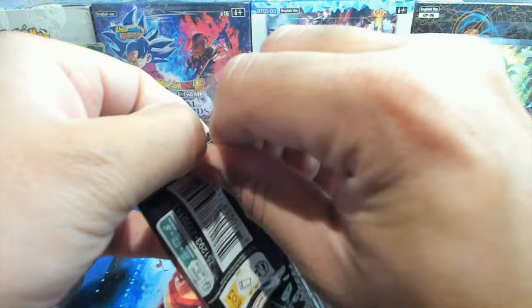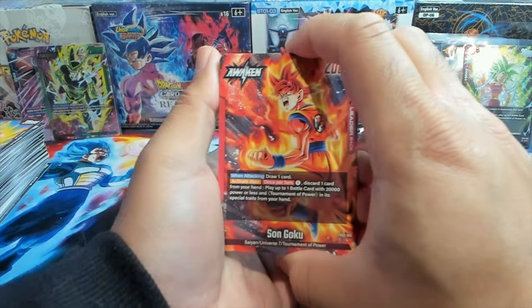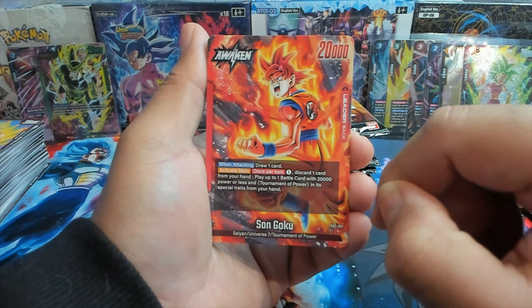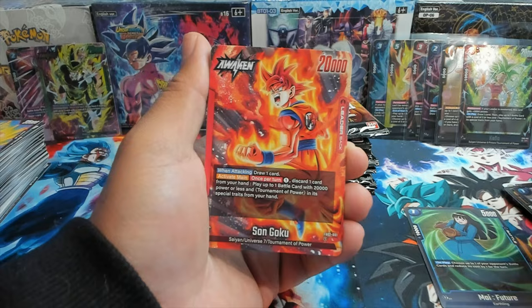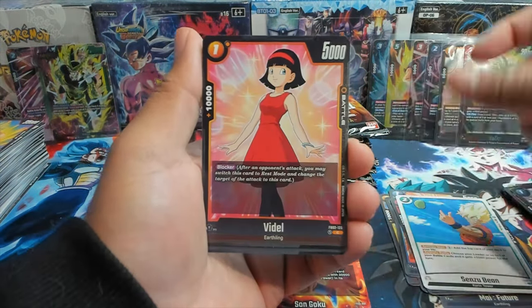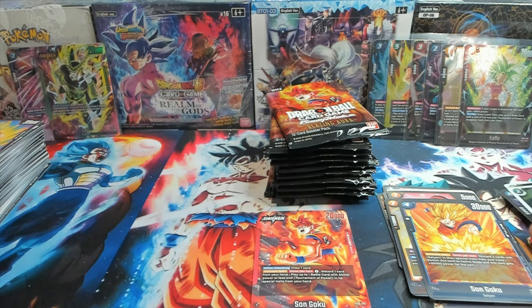The gameplay of this game is actually really fun. I tried learning Masters a while back but it's definitely way more tough than Fusion World. And speaking of Topku — activate main, once per turn for one energy, discard one card from your hand, play up to one battle card with 20,000 power or less from your hand. Pairing with Kefla early game, you can take your opponent's life down from eight to three in a matter of like two turns potentially.